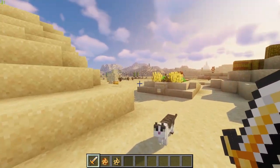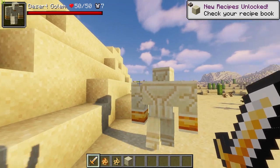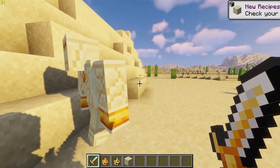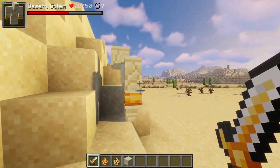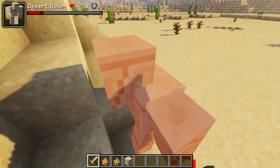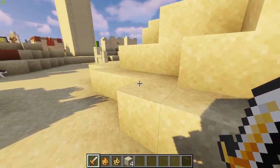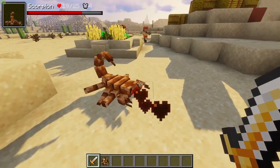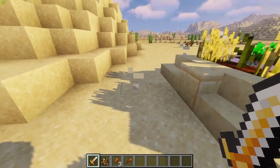Next up we have the two types of desert golems. The lesser golem has 35 HP with six defense, and the stronger version has 50 HP with seven defense. These guys will drop sandstone and brimstone shards, which you'll use for crafting in this mod. They're fairly hard and dangerous to defeat.